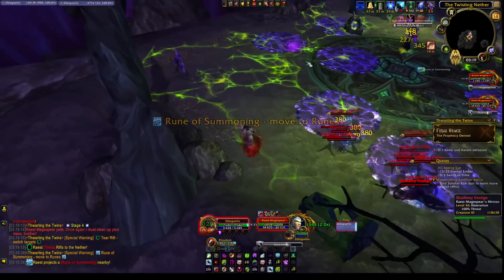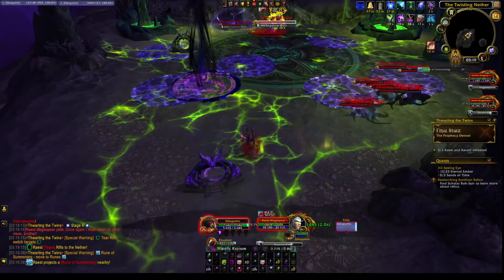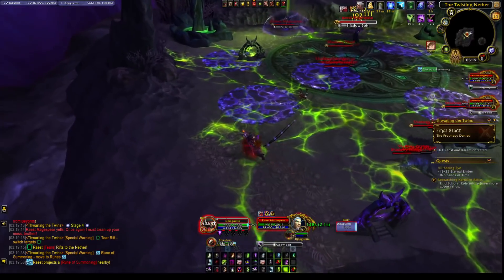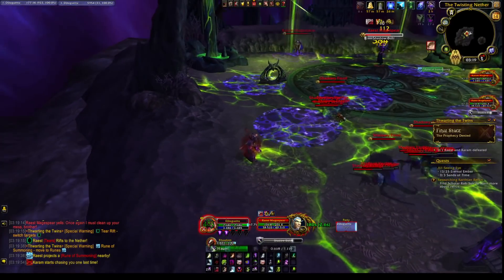Now we will also get Wound of Summoning, which we can easily soak with our pet. Have the pet on move-to action keybind and move the pet right into the middle. The boss in the middle will no longer get immune, however Karen will come back eventually and we have to deal with the hands and support it.